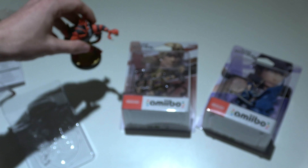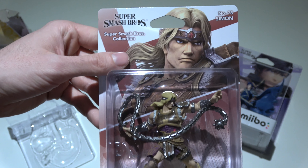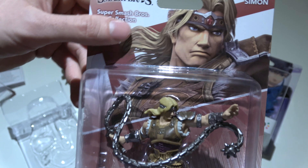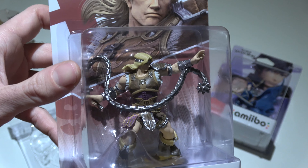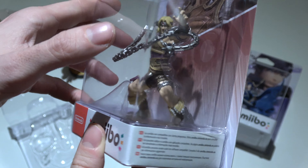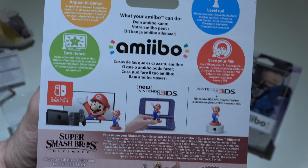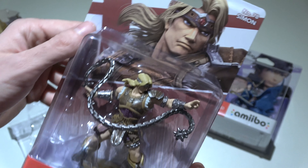Let's move over to number 78. So this is number 78 in the Smash line. If you have them all, you have to get a bigger place to store them, because these numbers are getting crazy. Number 78 in the Smash line is Simon from Castlevania. In the box, you can already see his powerful weapon. The back always has the same screenshots of the character in the game, a short explanation of what amiibo does and how to use it on your Nintendo Switch system. Let's take out Simon.